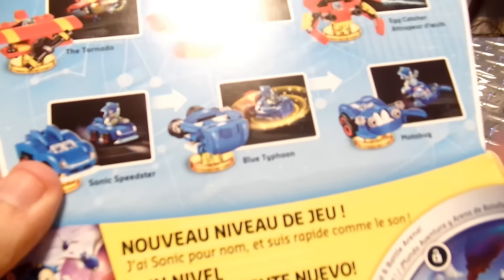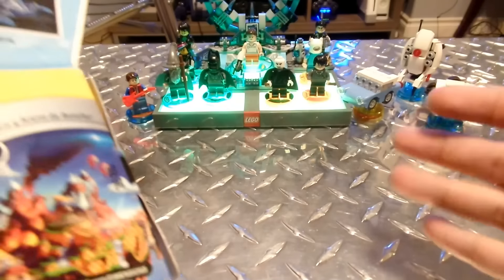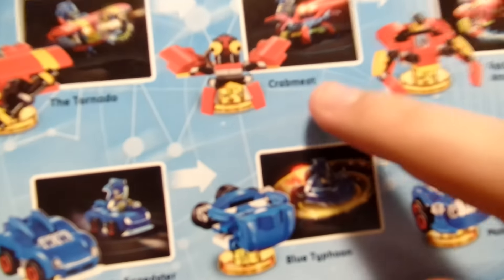The Sonic Speedster can turn into the Blue Typhoon — no idea what that is. Also the Motobug, though it doesn't look like a Motobug to me, but hey, it's the thought that counts. I'm definitely gonna stick with the Sonic Speedster for that one, although I'll probably upgrade it in-game to become these things. I might keep the actual figure as the Sonic Speedster, since you don't have to change them, but they say to. I'm definitely making Crabmeat the main one though.